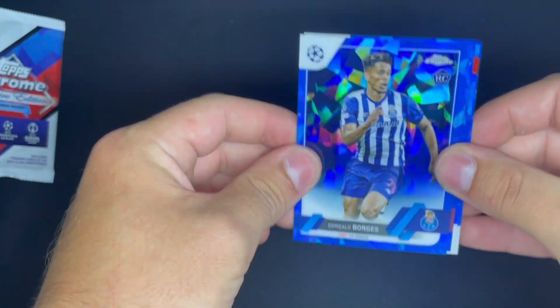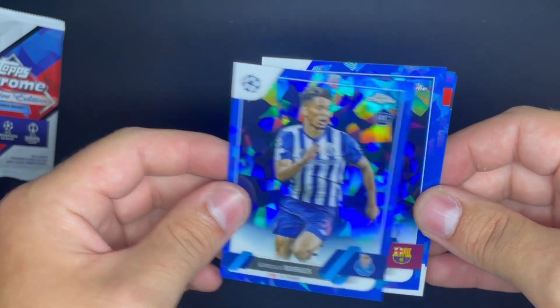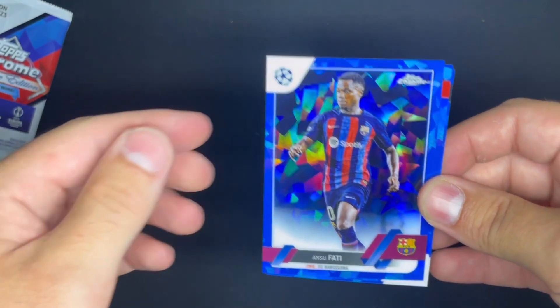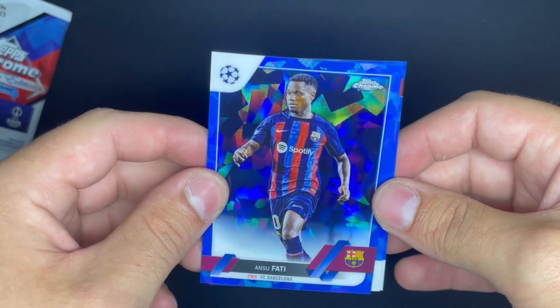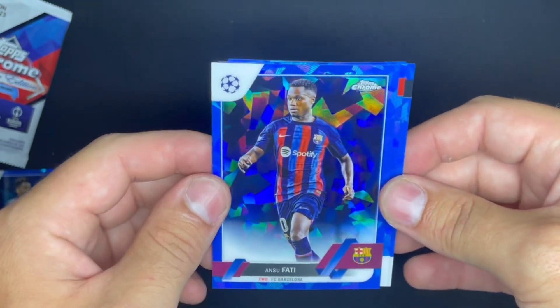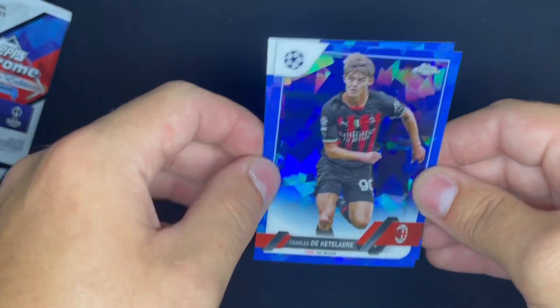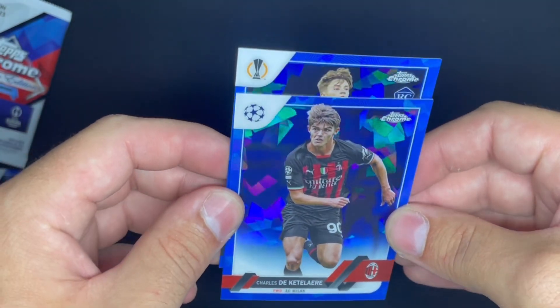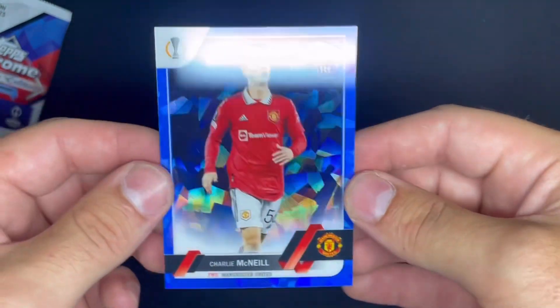Alright, pack three. Gonzalo Borgs, FC Porto rookie. Ansu Fati just joined Brighton on a one-year loan, I believe. Charles De Ketelaere — who needs to have a better season this year. And Charlie McNeil, Manchester United rookie. Not bad.